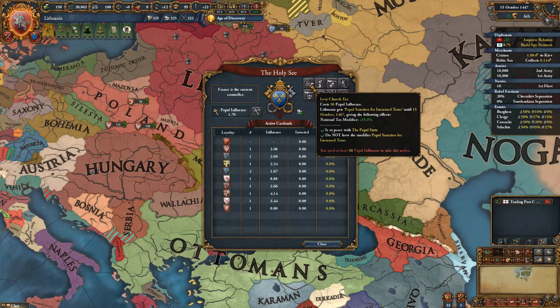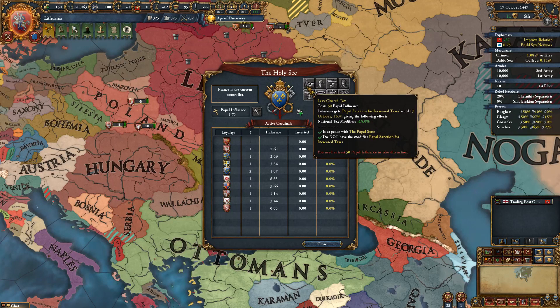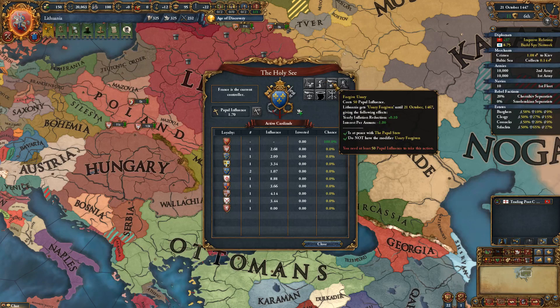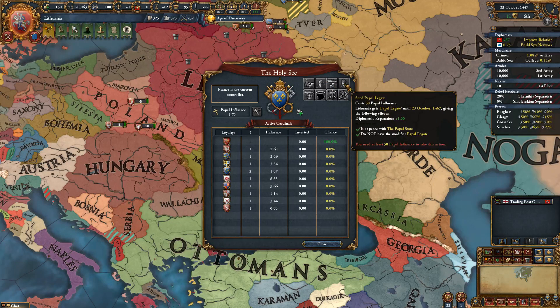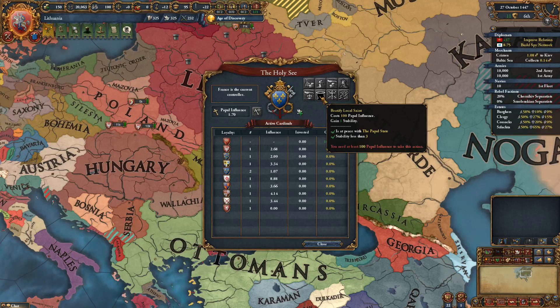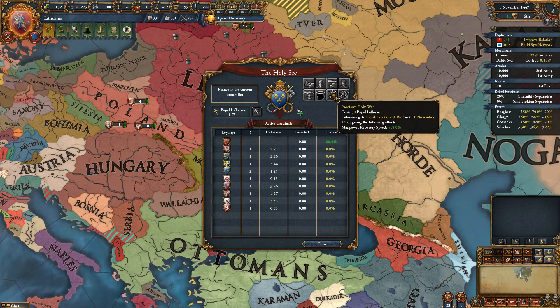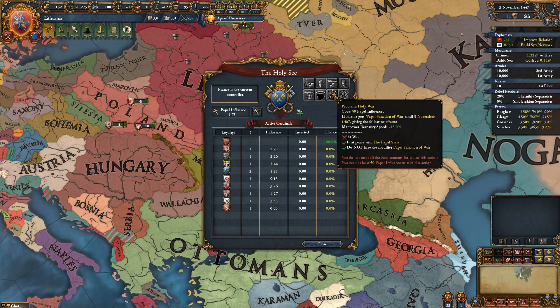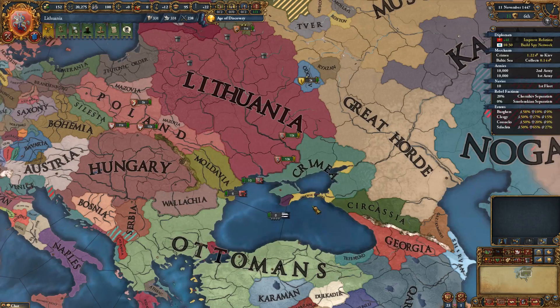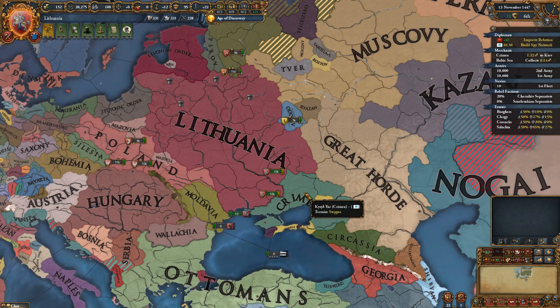The higher your relations, the more quickly you generate papal influence. France is the current curia controller. There are a couple of actions you can ask the pope for if you have high papal influence — usually 50 or more. Some useful ones: levy church tax, forgiving usury, sending a papal legate, beatify a local saint for 100 influence to gain one stability. The strongest though is probably proclaim a holy war, which gives manpower, cover, and speed plus 15 percent.